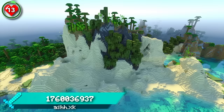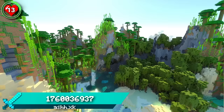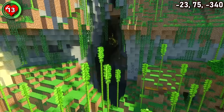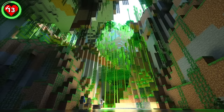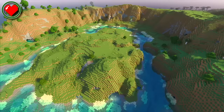Seed 13 has an uncommon biome combination of windswept bamboo and mangrove swamp. This landscape alone might be enough to spark some of your imaginations, but there's one spot in particular worth showing. Head through the windswept jungle hills into a uniquely formed bamboo cave. It's full of water features, gaping entrances, and even a secret passageway hidden behind a waterfall.